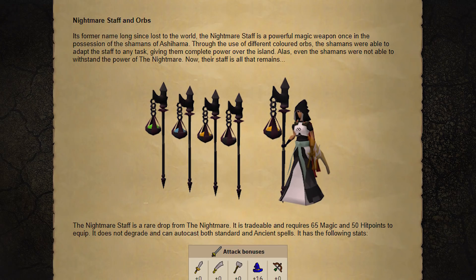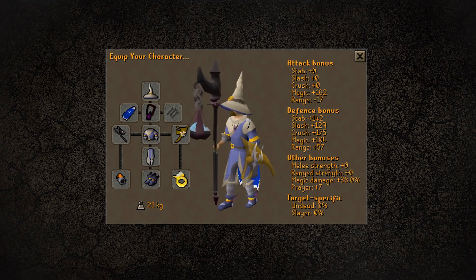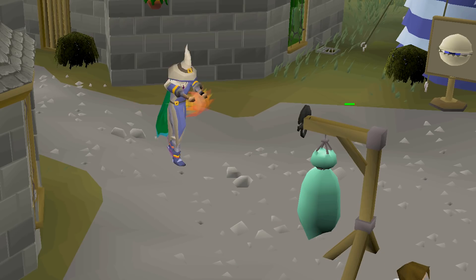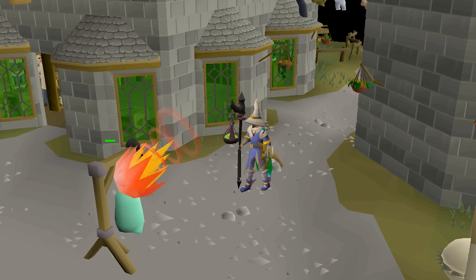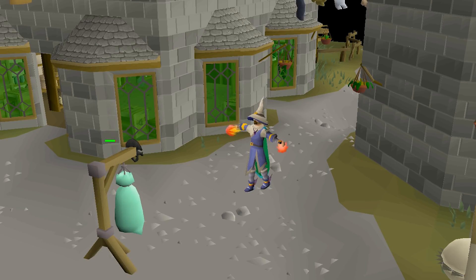The Nightmare's rewards offer a variety of items with different focuses. One of the main rewards will be the Nightmare staff with three orbs. The Harmonized Orb focuses on doing big DPS with the regular spellbook. The Volatile Orb is more like an AGS but as a special magic weapon, which we haven't really seen before in the game. And then there's the Eldritch Orb, which recuperates some of your prayer points whenever you use a special attack, and also deals a good amount of damage.